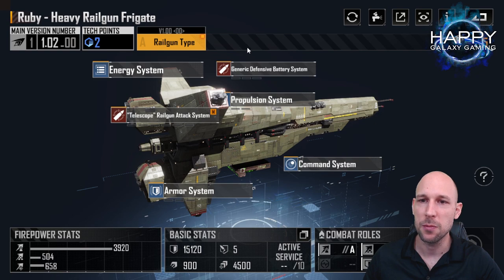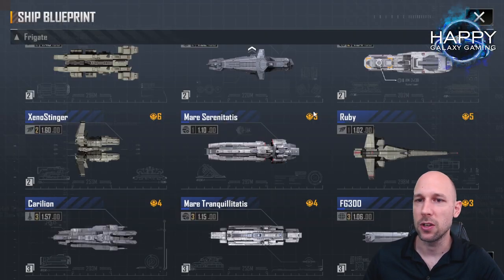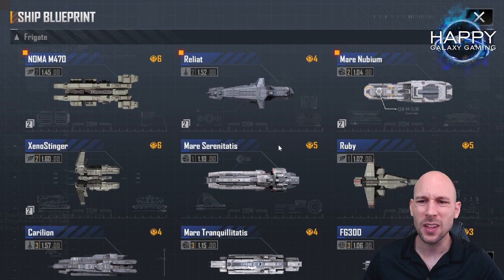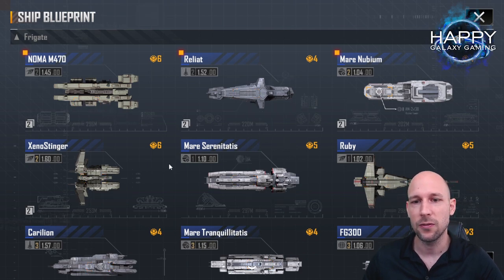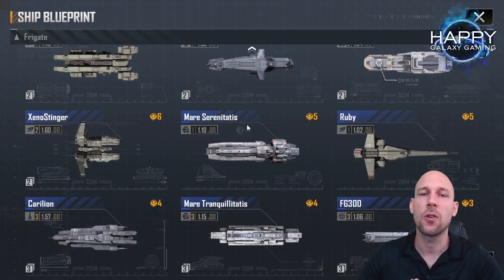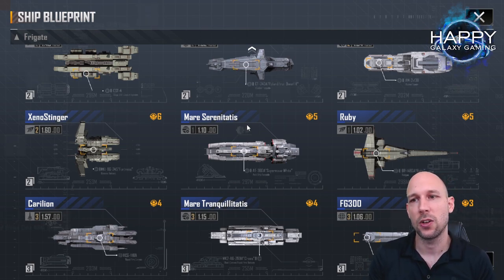We also have the Ruby. Unfortunately I don't have the Ruby defensive type, but the Ruby defensive type has an amazing base armor of 40 and you can also skill it up really well. If you have this, there aren't really many more frontline ships available in the frigates area. I want to focus only on frigates and on the early start of the game.